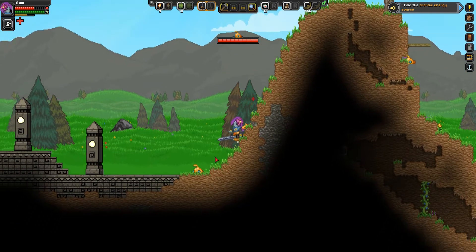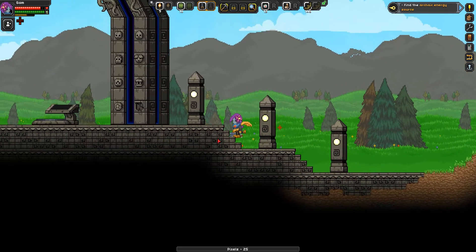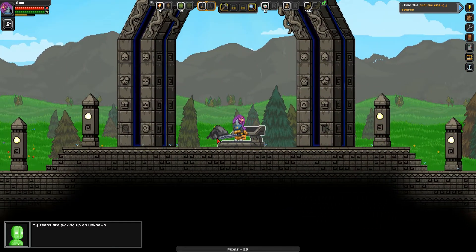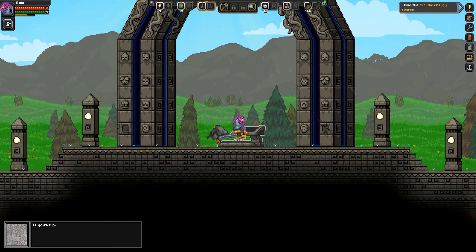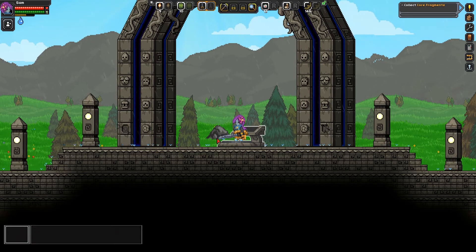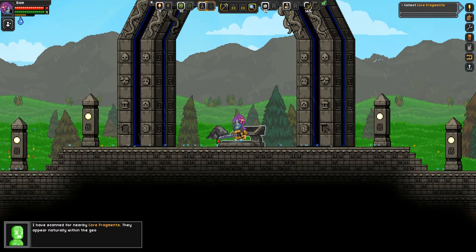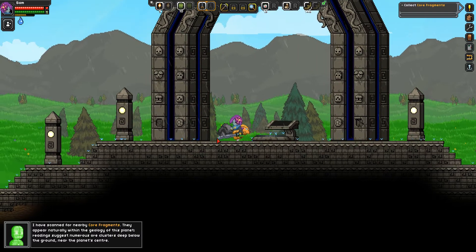Here we are — this is the archaic energy source! My scans are picking up an unknown radio signal around the archaic energy source — I'll patch it through to you now. 'If you've picked up this message you must have found an ancient gateway — please use it to come and find me. You can power up the gate with core fragments.' The core fragments appear naturally within the geology of this planet, with numerous ores clustered deep below the ground near the planet's centre.